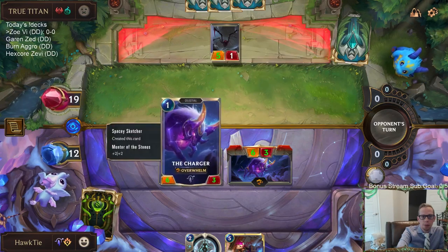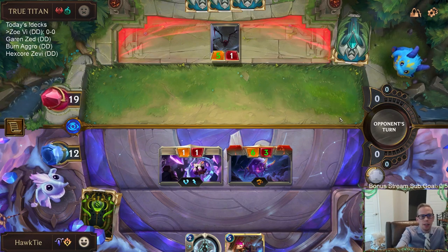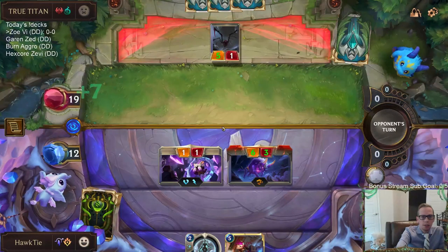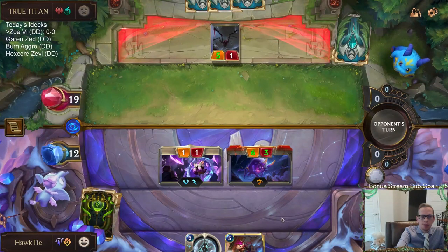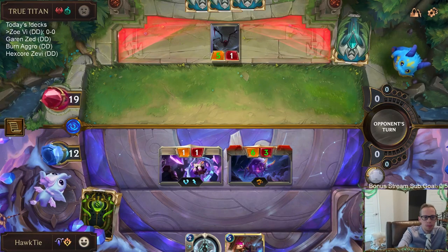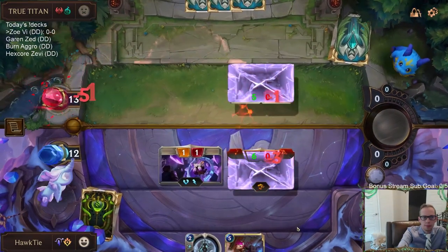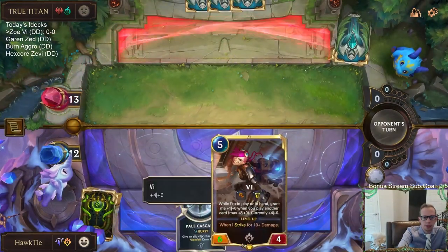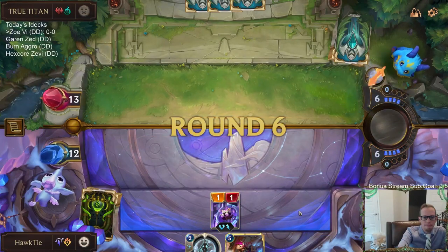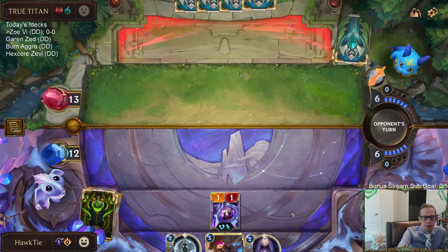Assuming they block my 6/3, they take 6 total damage going down to around 12-13. They have 3 cards and I have 3 also, but one of mine is Mentor of the Stones in play. We'll just get rid of the 5/3 and trade. I like where we're at — we have some pretty good cards.